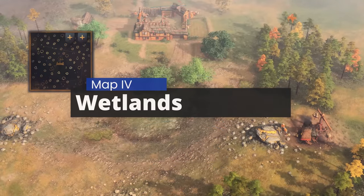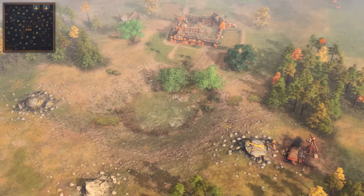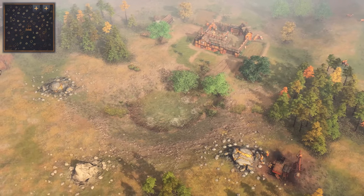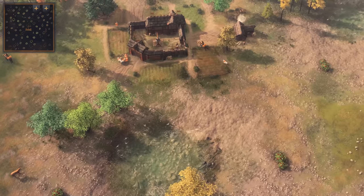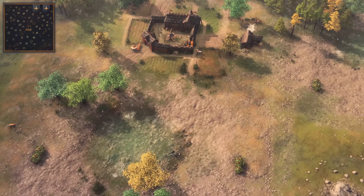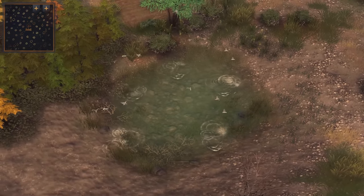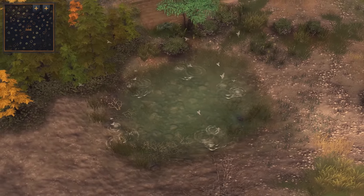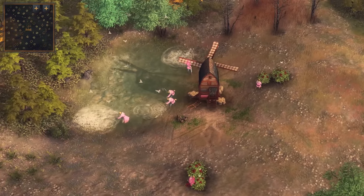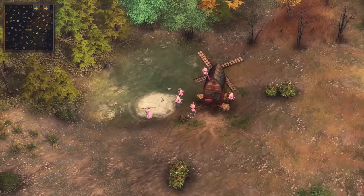Moving on, the fourth map is Wetlands — another great unique map in my opinion. There are ample wood lines scattered across the map, and you start with many safe wood lines yourself. You do get close-by gold and stone veins as usual, but you'll notice a nearby pond with tons of shorefish next to your landmark TC. These tiny ponds are scattered all across the map, and every single one contains 5 shorefish carrying 500 food each — so that's 2,500 food per pond. There are also some ponds with random berry bushes next to them, so one such area can hold up to 3,000 food.